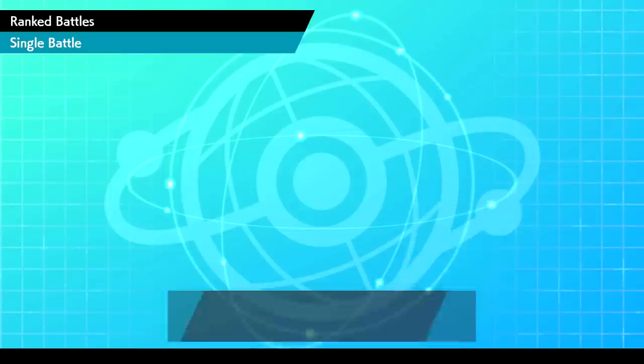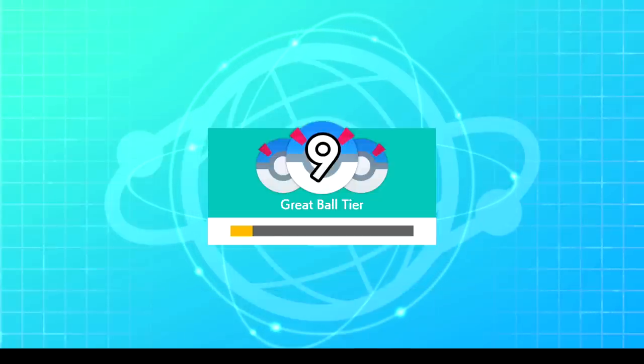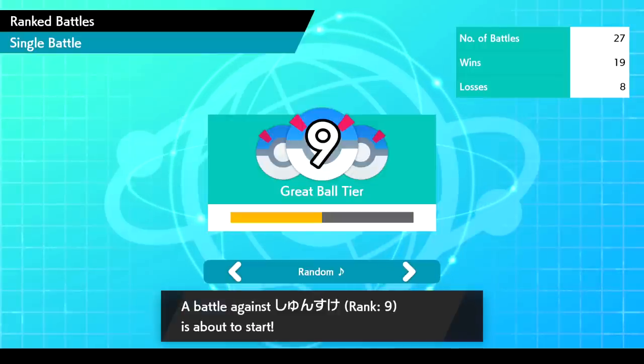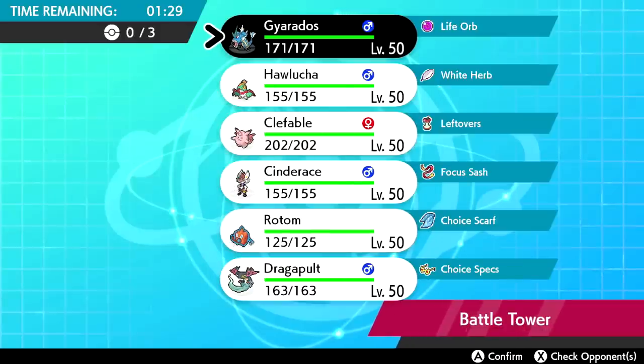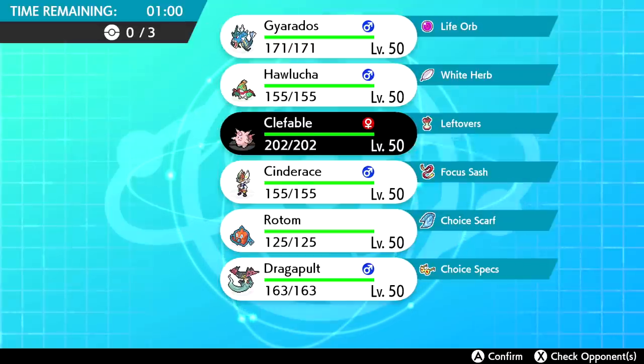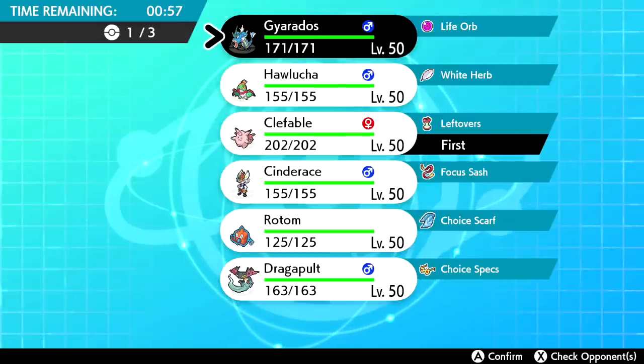Let's go for one more — I always jinx it when I say that, but we're doing it anyway. That sets us halfway to rank 10, which is great. Let's make this a clean 20 wins. New opponent: we see a Tyranitar, Mimikyu, Rotom-Heat, Dracovish, Pangoro, and Corviknight. I kind of want to bring Clefable and potentially burn the Mimikyu. Clefable works as a pretty great lead here unless they go Corviknight.